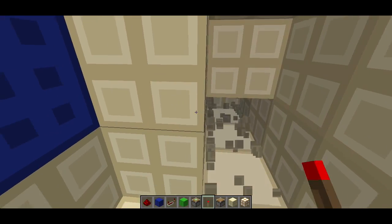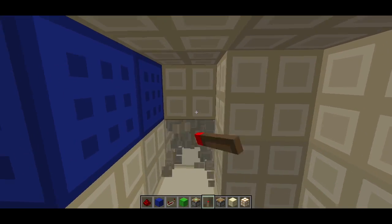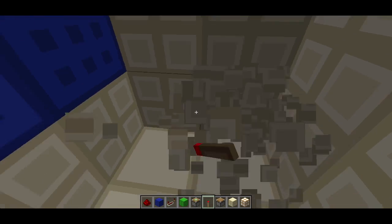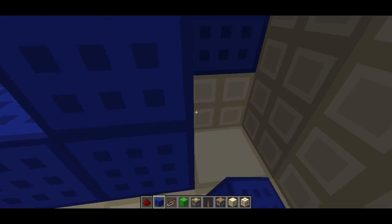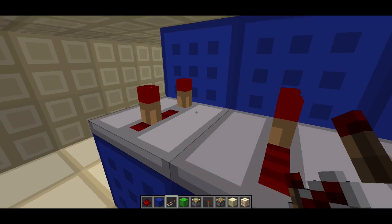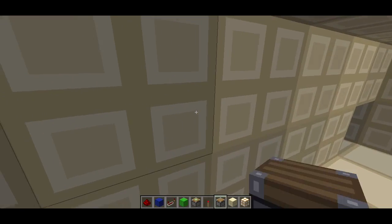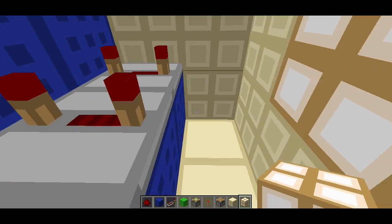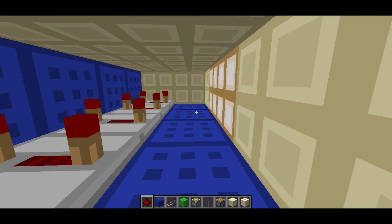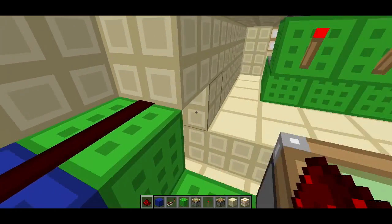Once you get everything cleared out, just figure out how much space it takes up and cut that much out. Really, the only practical way of hiding this is to use walls — you can put it in the center of a hallway in a house and have it between two walls and stuff like that.